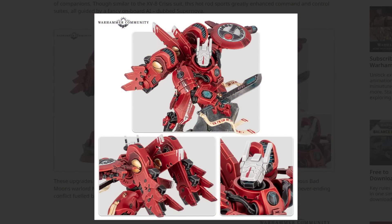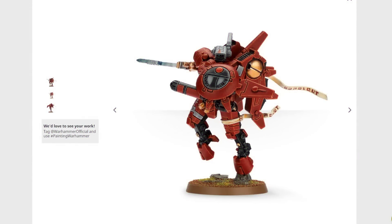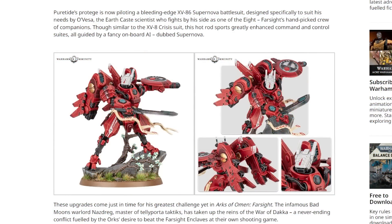That close-up of the head in the bottom right looks great. The way it's painted - the bit of OSL on the bottom of the lens - works so well. If you look at the vents at the top, the housing is curved, and there's a lot more in the way of rounded edges going on on Farsight's suit now. That is a really great looking model. I don't think there was anything necessarily wrong with the old one, but it's definitely getting on a bit, and I do like the steps they've taken to push him even further apart.